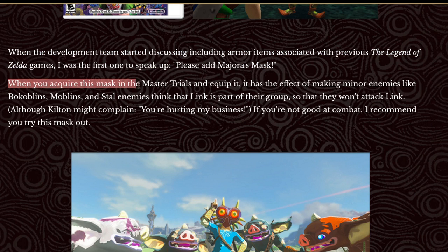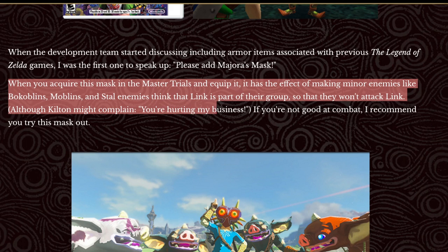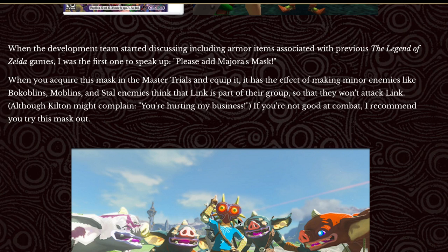When you acquire the mask in the Master Trials and equip it, it has the effect of making minor enemies like Bokoblins, Moblins, and Stal enemies think that Link is part of their group, so they won't attack Link - although Kilton might complain you're hurting his business. Majora's Mask is actually going to be a replacement for the Bokoblin Mask, the Moblin Mask, and the effects of the Radiant Outfit.